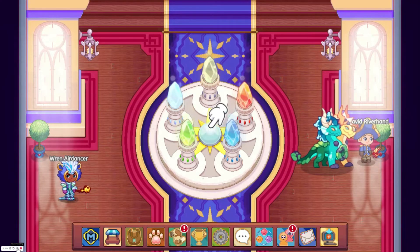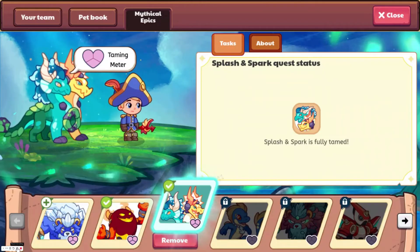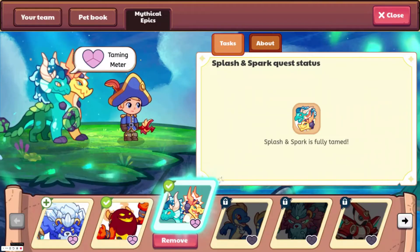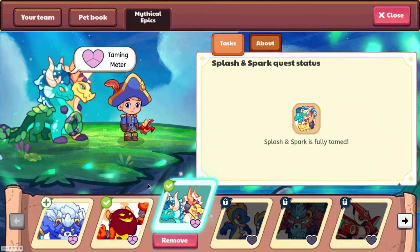Speaking of your pets, you are going to want to have pets that have at least 600 health, preferably 700 or higher. Also, you do not want to use physical pets unless they have a lot of health, because then the Puppet Master will be dealing a lot of damage to them.